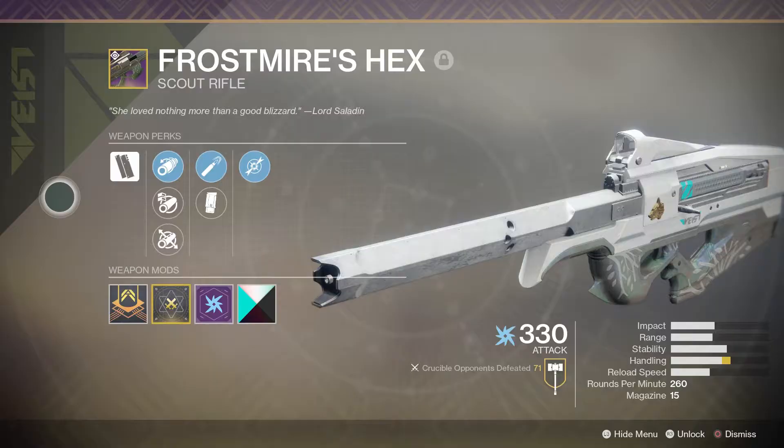What is up Guardians, Draegar Evilbane here, and I'm back to talk about the Frost Myers Hex scout rifle. This is the new Iron Banner scout rifle fashioned after the Black Scorpion legendary scout rifle. If you've seen my videos, I did a weapon review over the Black Scorpion — I'm going to be comparing both of them in this video, so let's jump right into it.